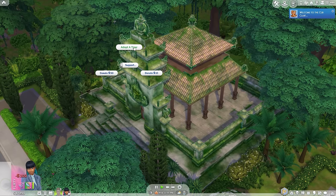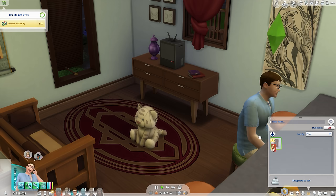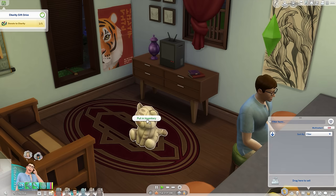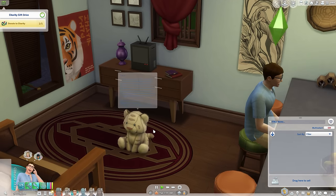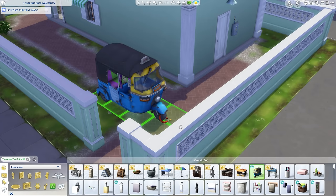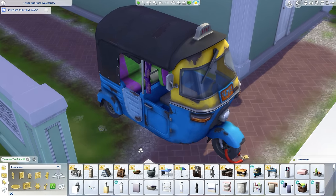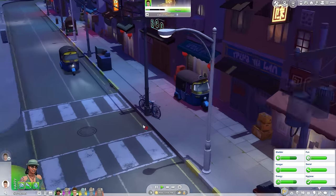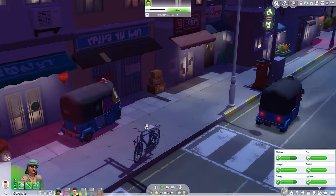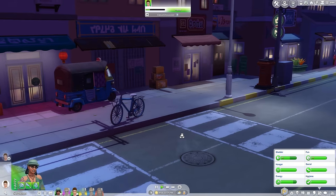The tiger adoption service at the sanctuary is disappointing too — it's only a donation box supporting invisible tigers sims never see in-game. Though you do get a stuffed tiger plushie and a poster to take home. Even the tuk-tuks are a featureless letdown since they're non-interactive and function as nothing more than yard ornaments. The ones you see driving around town? You can't use them, no one can. They're driven by the ghosts of better Sims games.